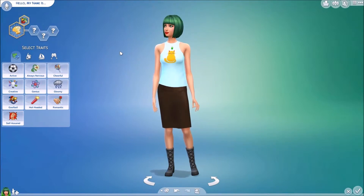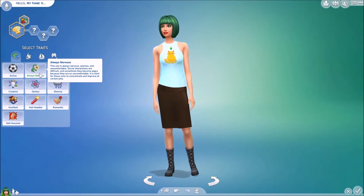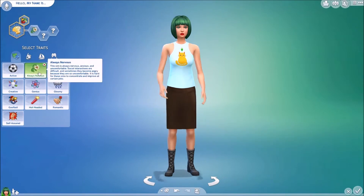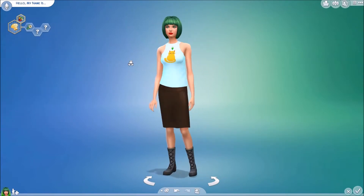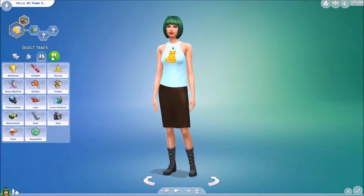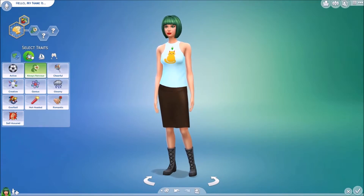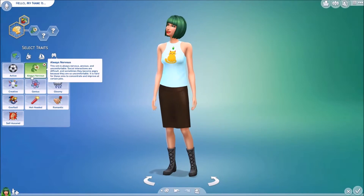By the way, I also today began sort of learning to mod, if you could call it that, because I downloaded the thing where you can make traits and buffs. So I'll probably be reviewing that soon. But I made this trait which is called 'Always Nervous.' It says the sim is always nervous, anxious, and uncomfortable. Social interactions are difficult and sometimes they become angry because they're so uncomfortable. It's hard for these sims to concentrate and improve at certain jobs. I actually tested it earlier today and it was pretty cool. I'm not 100% sure I selected some things correctly, but at this point I don't really feel like removing it and fixing it.